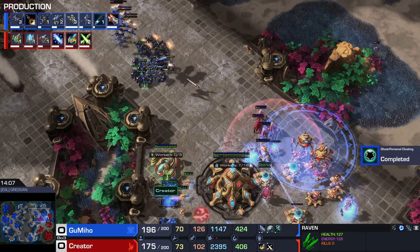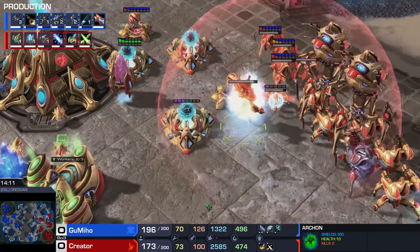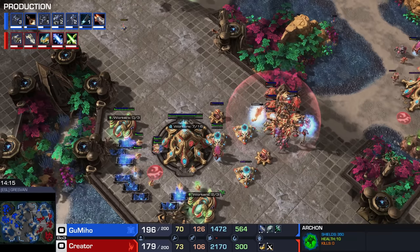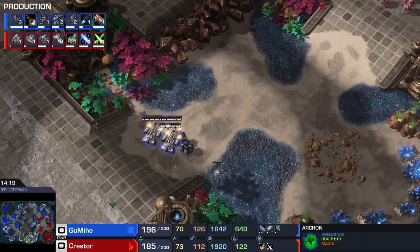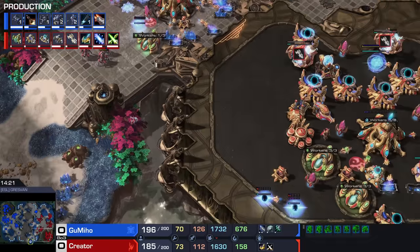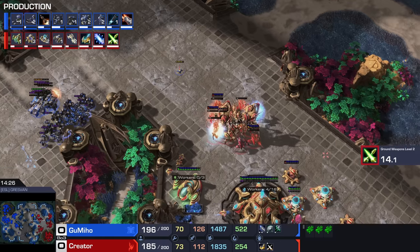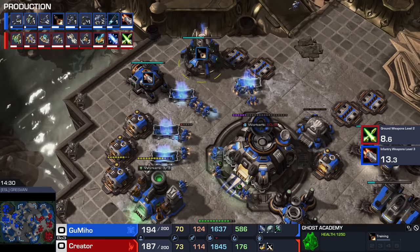Protoss continuously needs to split up their army, and it's not easily done. Look at that Archon — he's got the anti-armor on him, not something we see very often. Now Gumiho notices his opponent has got part of his army over there and is boosting into the main base of our Protoss. Could be a disaster. Tactical Nuke coming up, by the way.